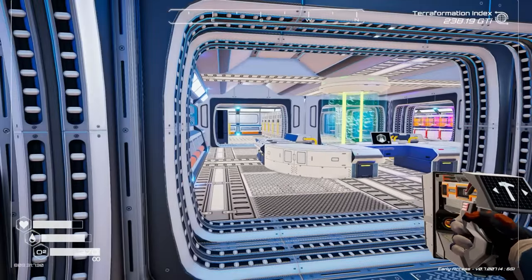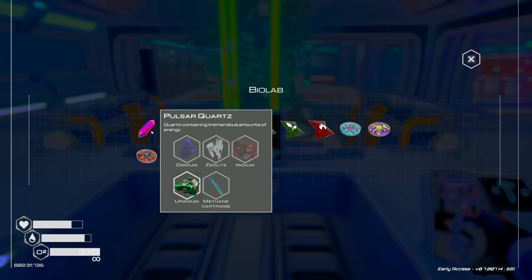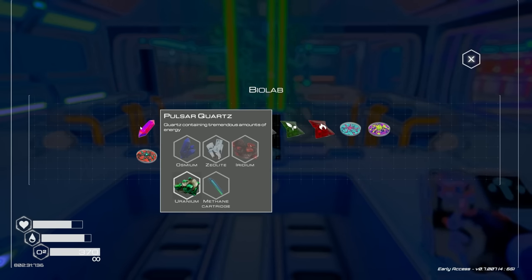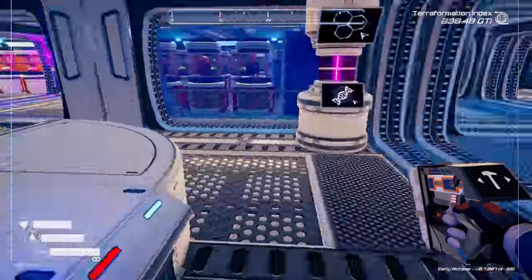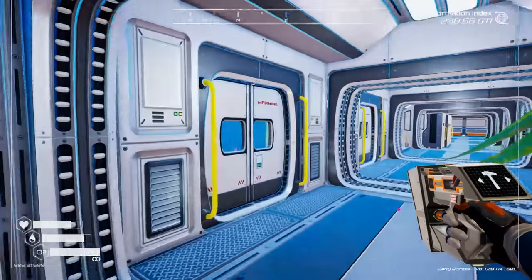Before we get into that, I did want to mention that I forgot we can craft our own pulsar quartz now. When we unlocked it, we added the ability to craft it - osmium, zeolite, iridium, uranium, and a methane cartridge.